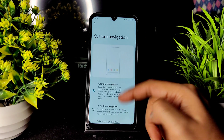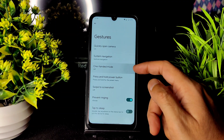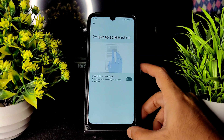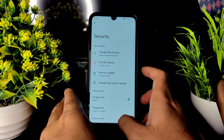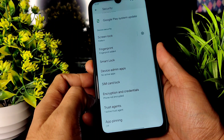Gestures are also included. For system navigation, you can increase the pill length but not the radius. If they add the ability to increase the radius in upcoming builds, that would be better. Swipe to screenshot is also given. These are all the settings available.